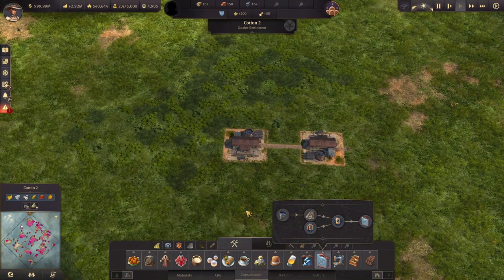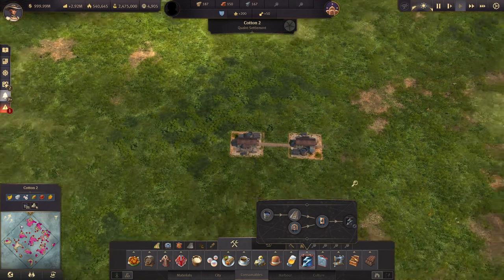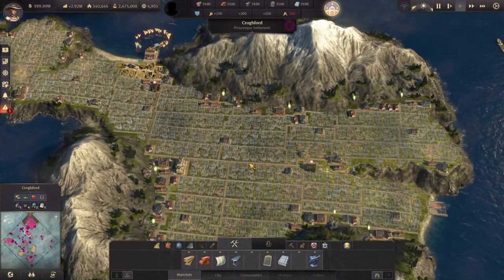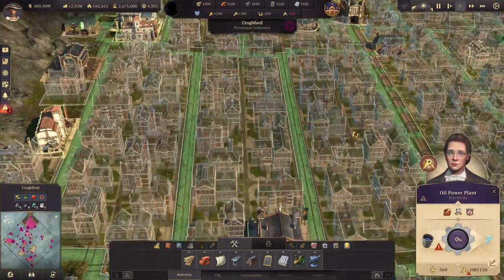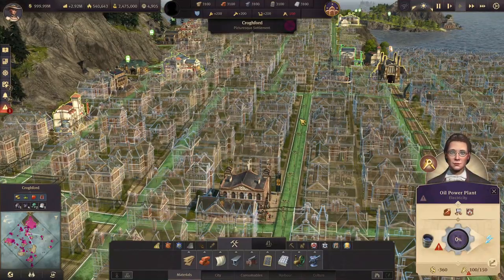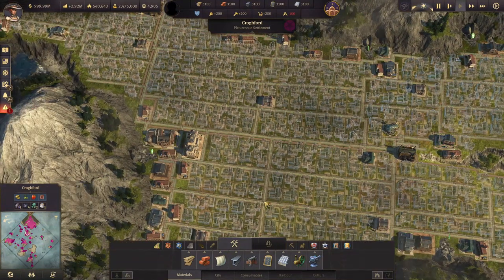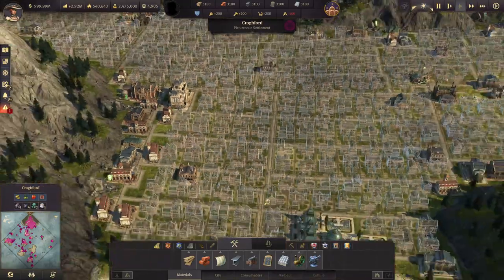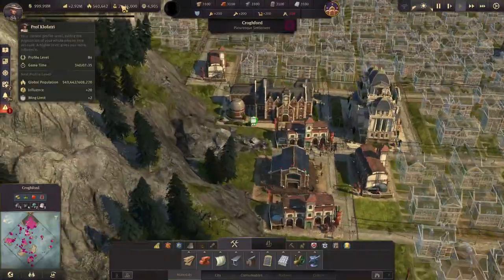Similarly for the power station — and as noted, it can only be constructed in the old world. When talking about electricity and power plants, you can see the range in green when selected. You can also see the roads have small electrical poles as a visual indicator of coverage even when you're not clicking on the building.